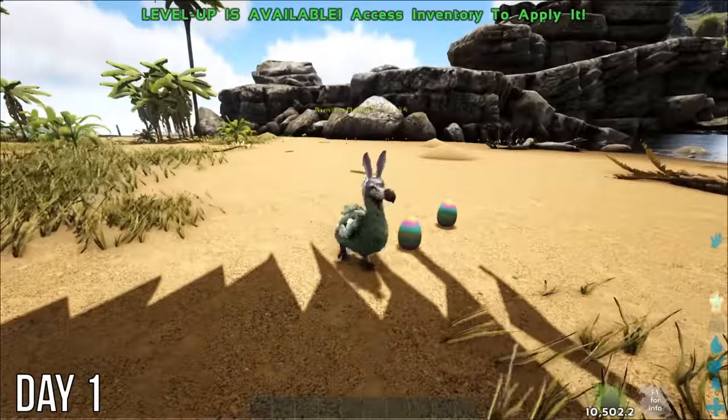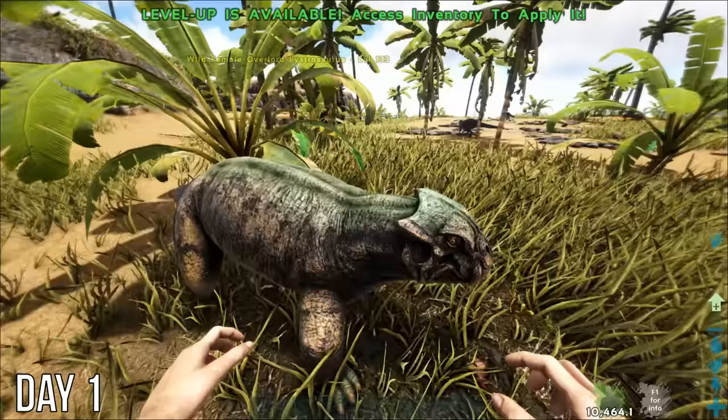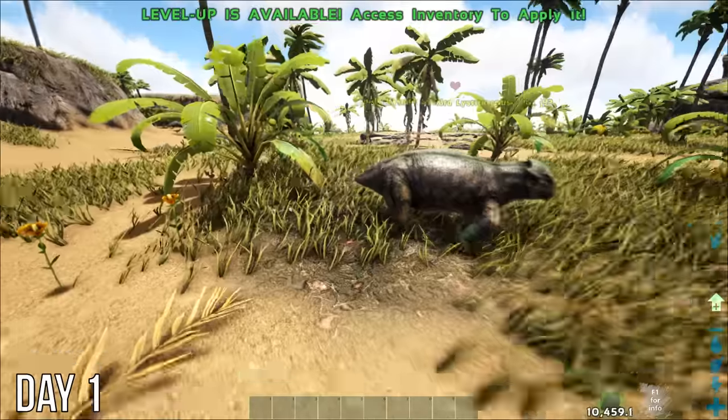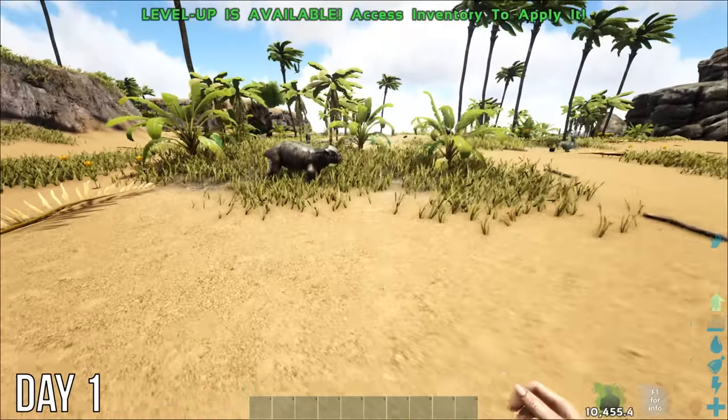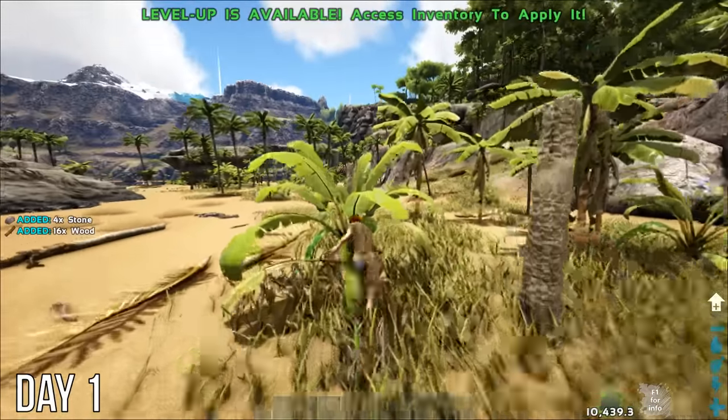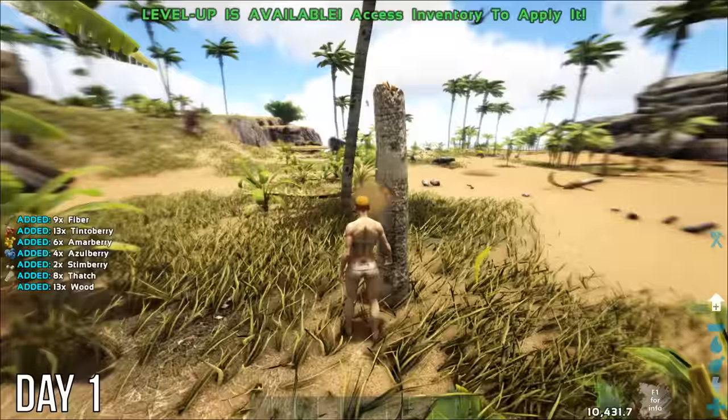After that, I started exploring. I found a bunny dodo, this giant listro, and pretty sure that's a pego — it's a pego. The newbie buff prevents wild dinos from targeting me, but I couldn't help but back away slowly. I should probably start gathering some things now and make this official by punching our first tree.